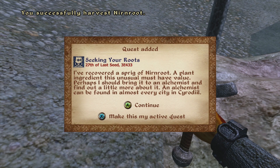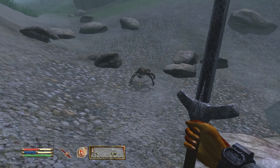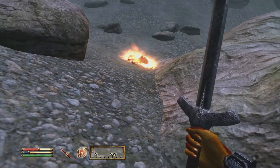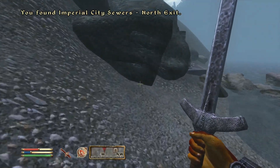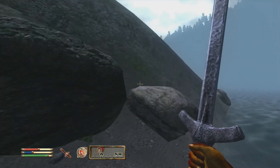Looks like you've got a mud crab coming up on you. Take him out! He's just got some alchemy stuff if you want it — crab meat. You found Imperial City Sewers North Exit — that's just going to take you back to where you started.